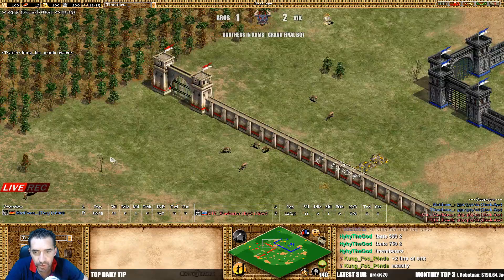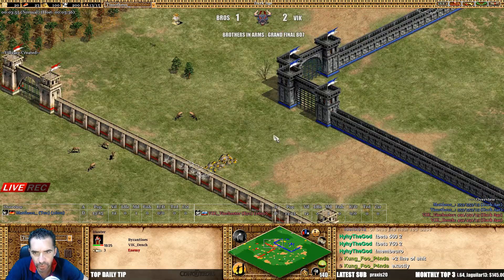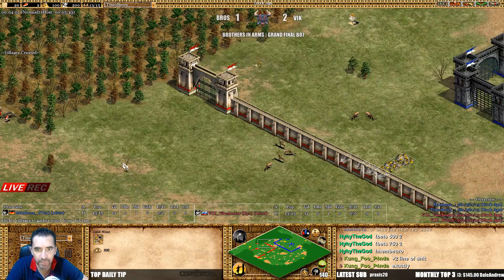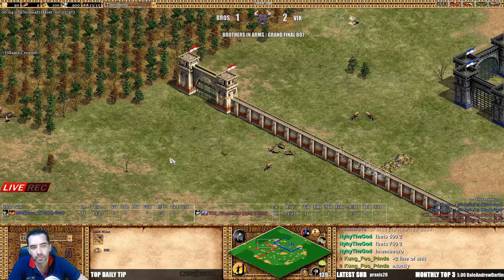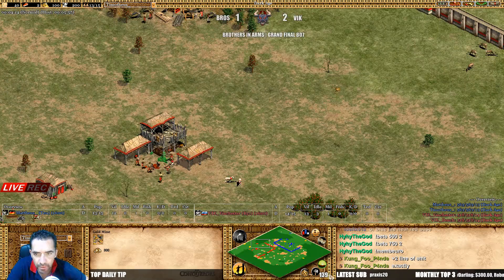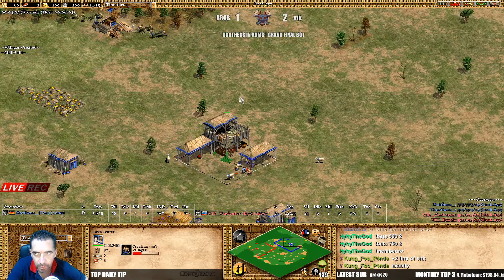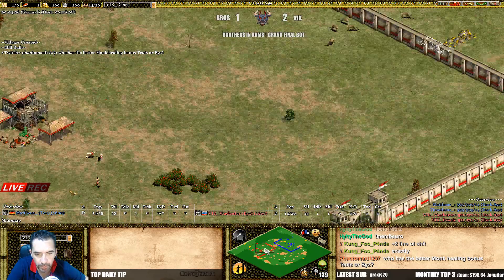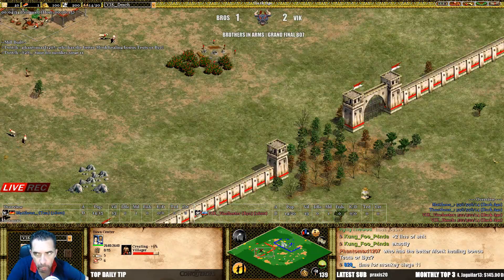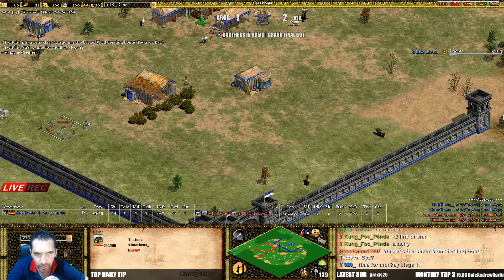Deers almost in the same spot, man, almost in the same spot. If I were red I would go wall, but it might delay myself even more. But you could take seven deers, man — seven deers which is a really great food economy bonus, really. Let's see if they are going to go siege or drop a castle — I don't know, let's see what they are going to do.